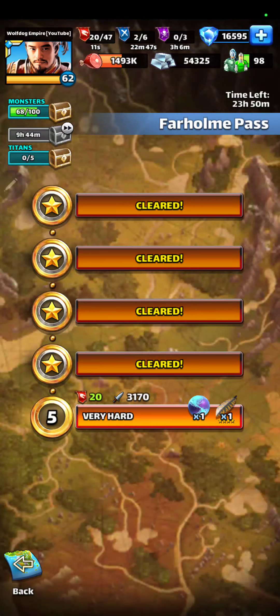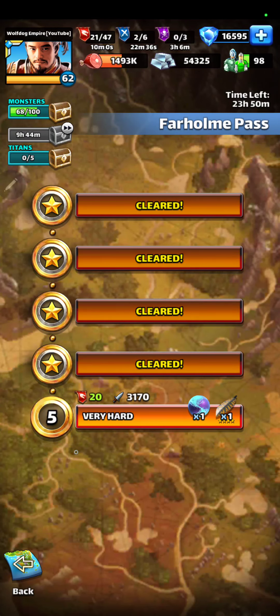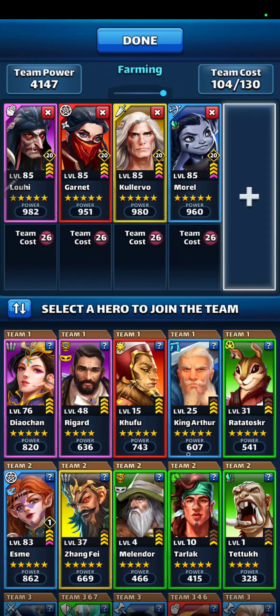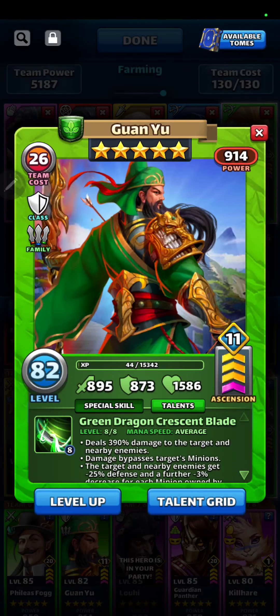Welcome back to Wolf Dog Empire. We are going to do the Far Home Pass number five, very hard, going for the Damascus blade. I did put in Garnet — as I mentioned in the last video, I was using Khufu for the early ones. Maybe we can use Garnet. I don't want to bring Guan Yu up in the future, so I can use him instead.